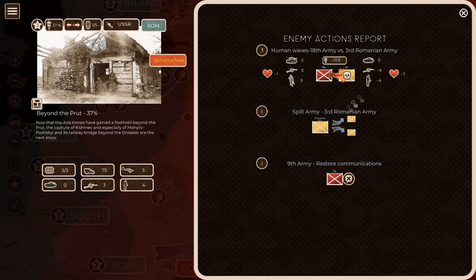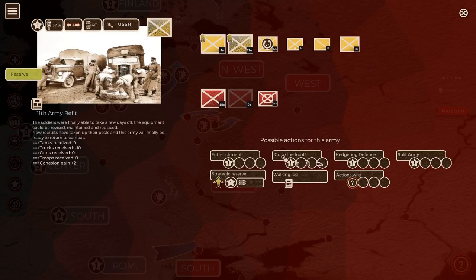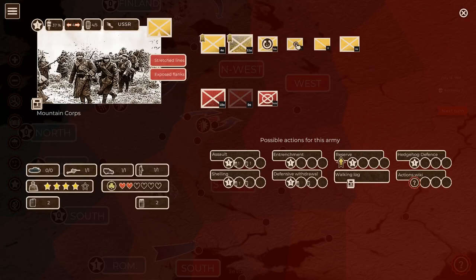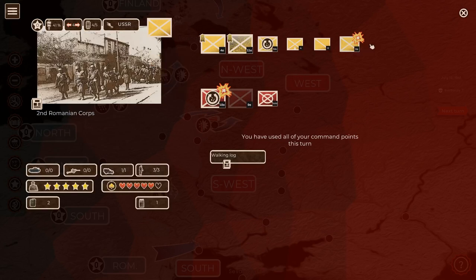On the Romanian front - yikes! The 3rd Romanian Army was destroyed or split into two subunits by Soviet counterattack. We move them into rest to refit. The 4th Romanian Corps is surrounded. We counterattack with the 2nd Romanian Corps against the 18th Soviet Army, and they manage to surround the 18th Soviet Army - though the 4th Romanian Corps itself remains surrounded. That was a pretty good attack by the 2nd Romanian Corps.